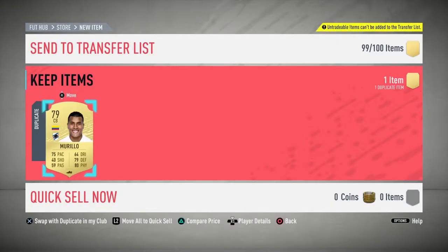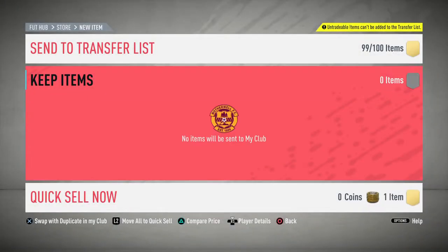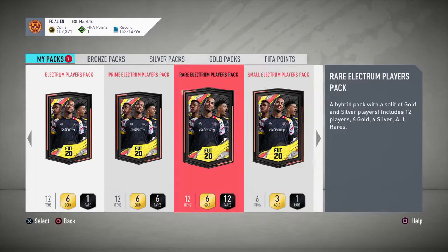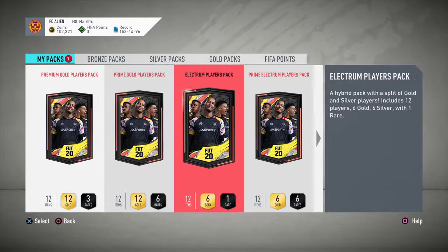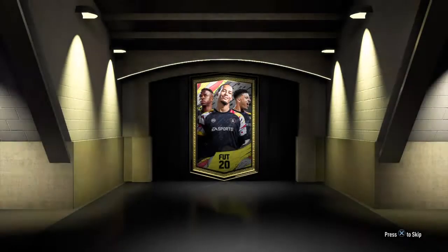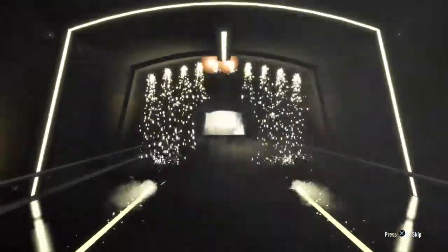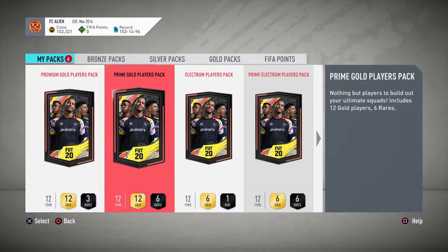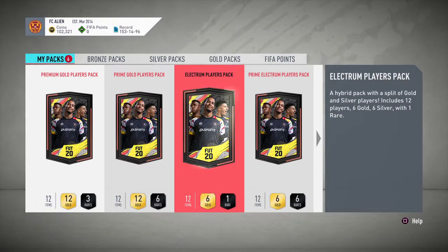We've got one space left. I've got Electra players, Prime Electra players, Rare Electra players, Small Electra players, Prime Gold, Premium Gold, and UCL Rare players — and green card players.